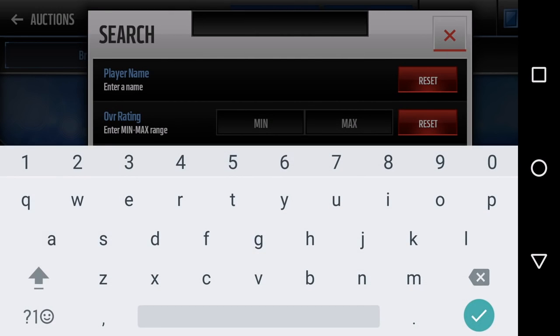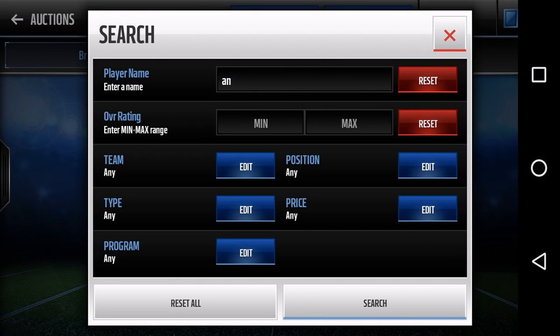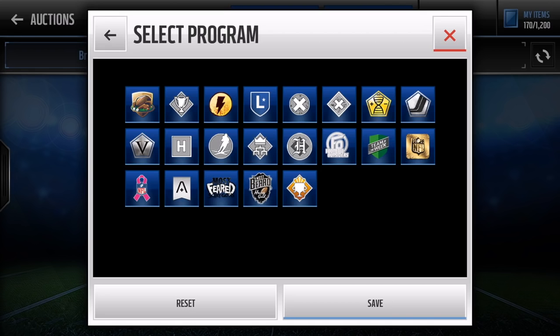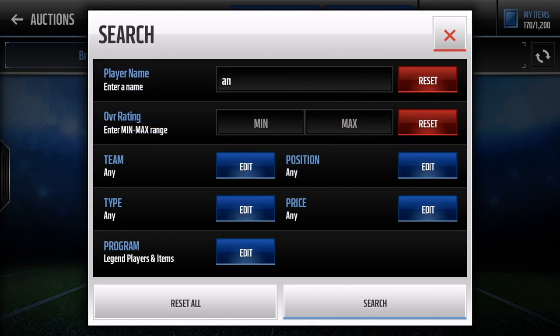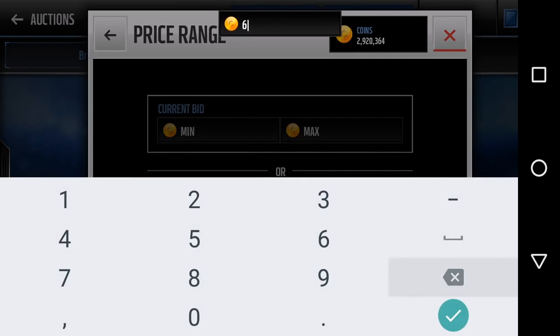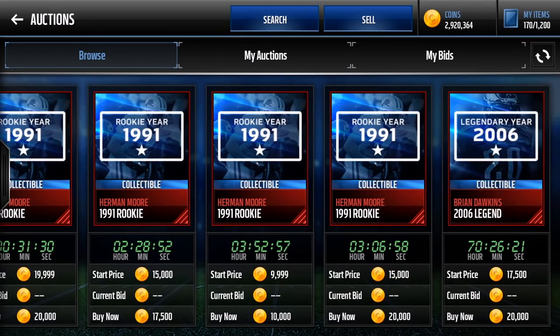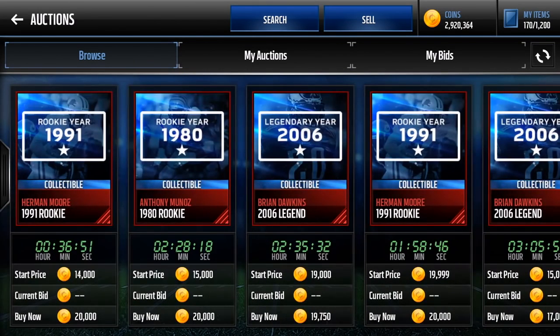Let's get straight into it. All these filters revolve around one core filter, except for the pro pack one I'll show you later. The first filter: type in '20k' and see if you can get anything good. So there's Brian Dawkins, Herman Moore — that's pretty much it this round. You want to snipe Herman Moore if they're really cheap, snipe Brian Dawkins if they're really cheap, get Anthony Munoz which is rare but drops sometimes, and of course the ultimate one — Randy Moss.